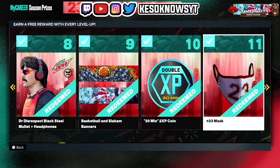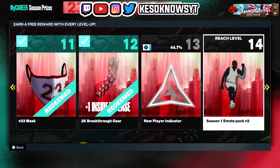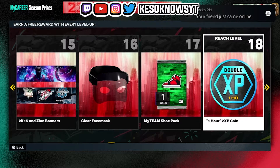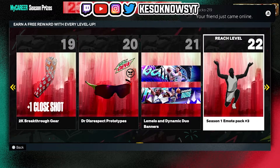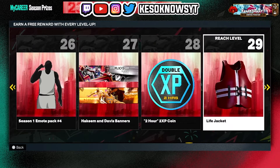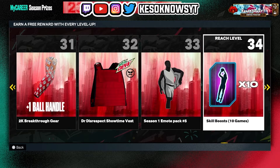I see how they coming this year, man — 23 mask. Breakthrough gear. Emote. That's cool, at level 16 you get a face mask. New banners. You get a 23 book bag. I need those tokens, man. Get a life jacket. Oh, that go — a bicycle.